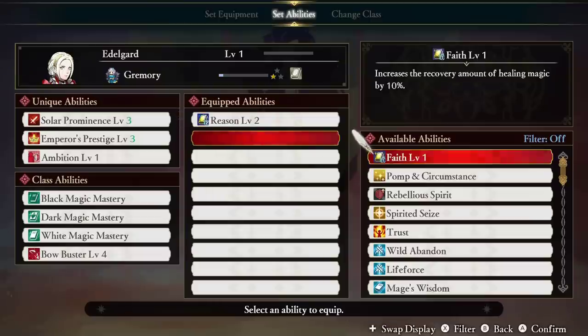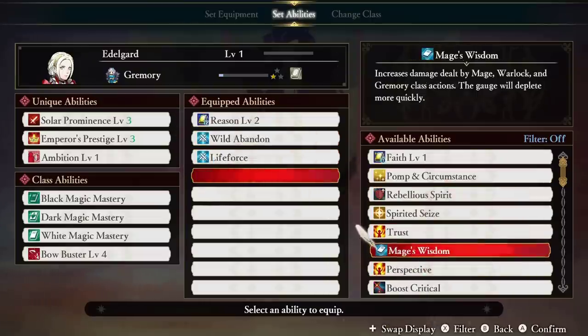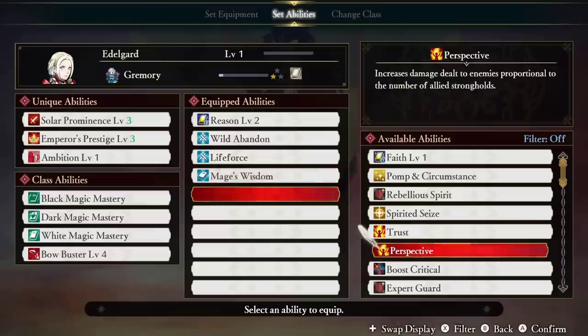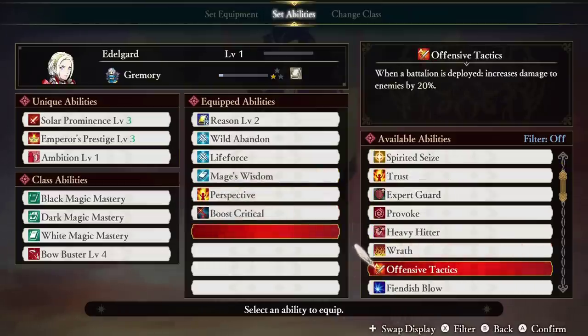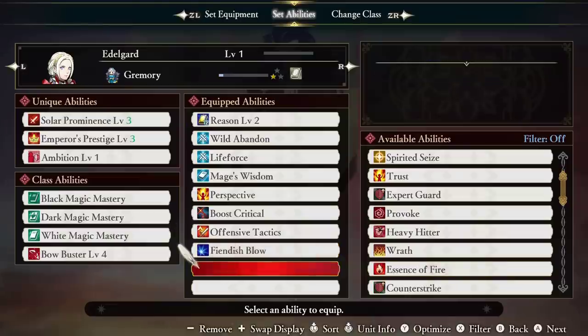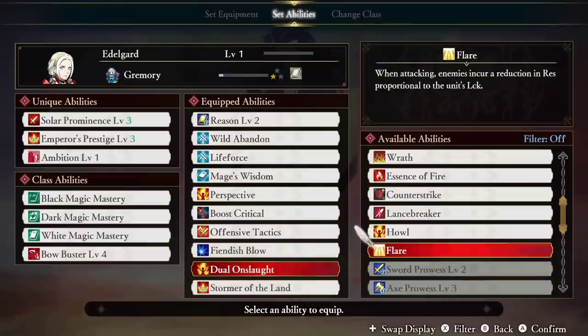The purpose of this guide is to quickly and easily explain how to progress a unit into a powerhouse. This isn't a guide on making the perfect combination of class abilities for every unit, nor is it a tier list of any kind. This is for beginner players to learn how the system works, especially with more obscure and less-known mechanics within unit progression.